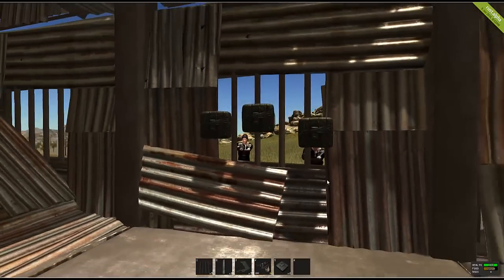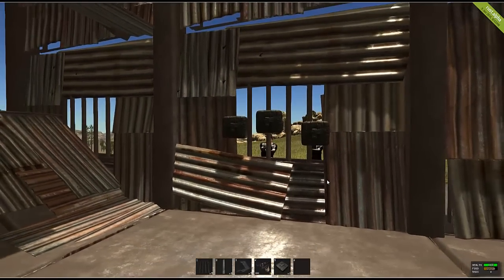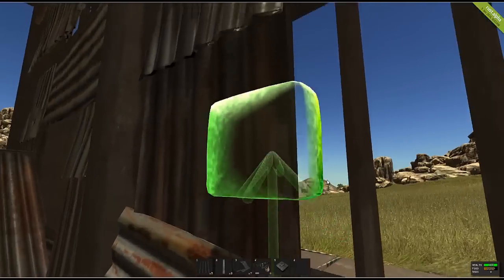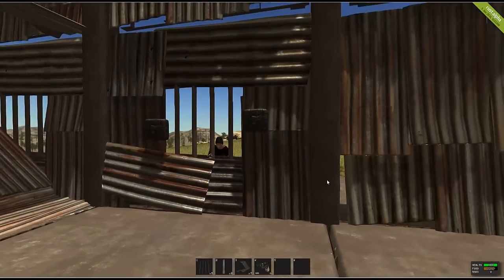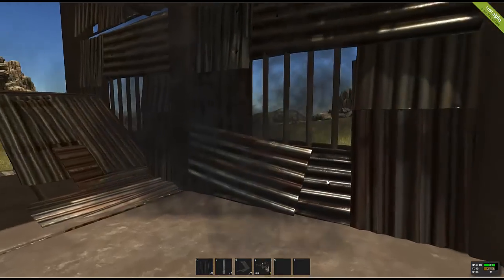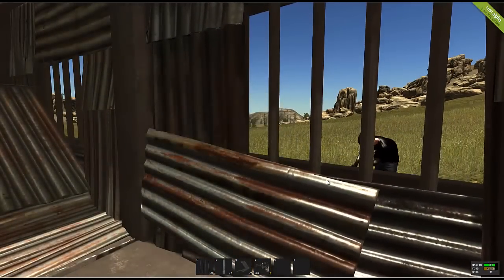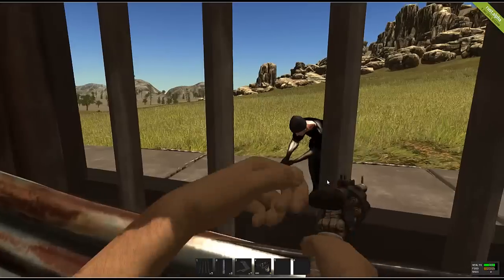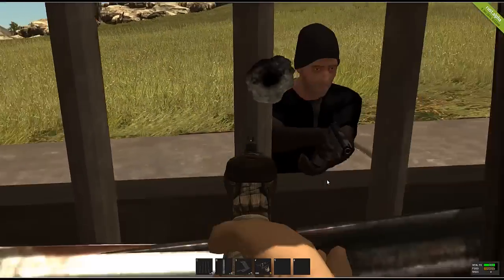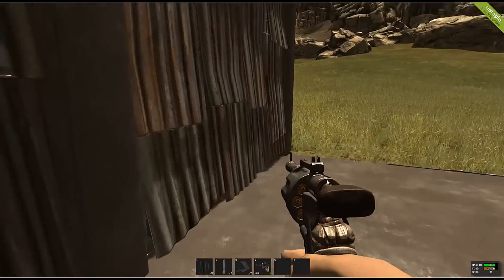You can actually shoot through these metal bars. As you can see, that was already three C4 and they're still going. Another point you need to know is that you obviously can't shoot the metal bar itself and hit the person on the other side — you'd have to shoot in the middle like that.